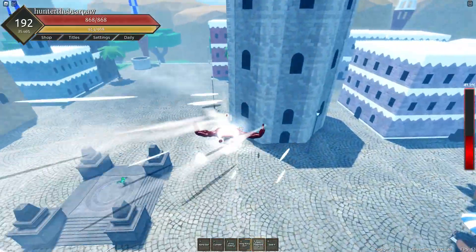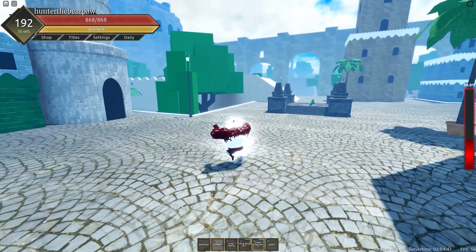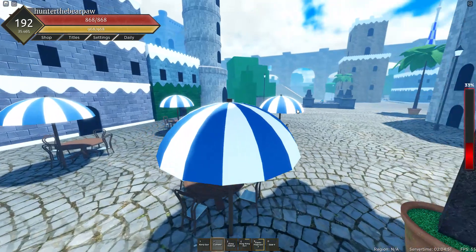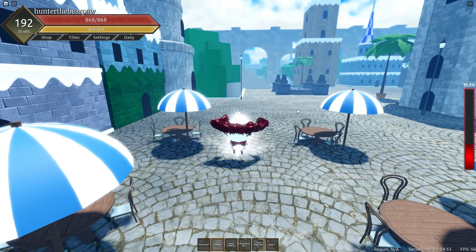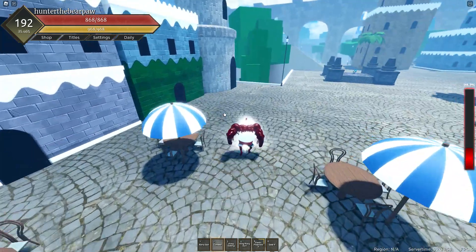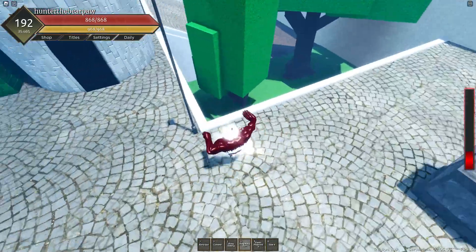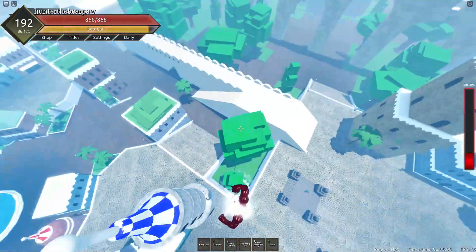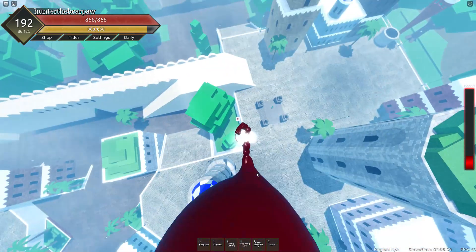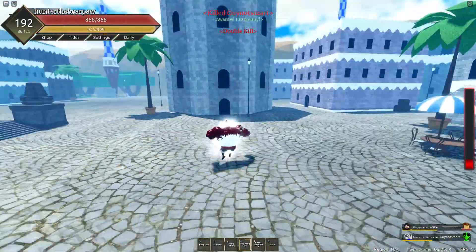You're probably wondering what the fifth move is — it's flight. The big man can fly, which I was a little confused about too. There's a player here who doesn't want to get hit. Now while my friend is sitting still, you hold until it's at level three — the max form — then you let go and slam into the ground to get whoever you're targeting killed.